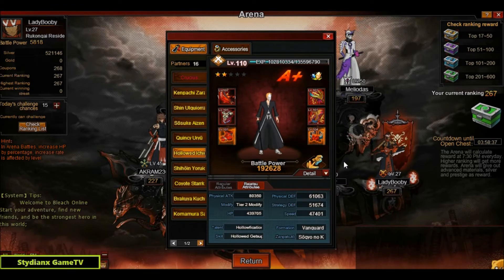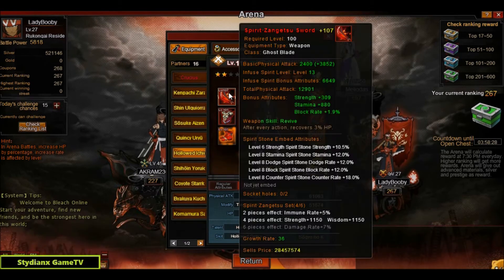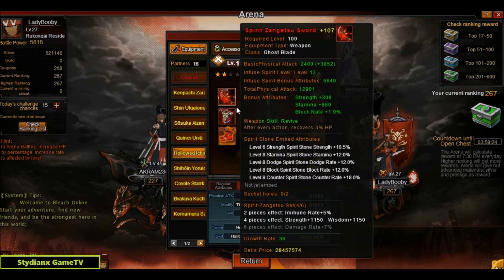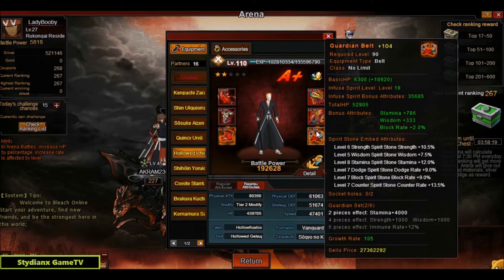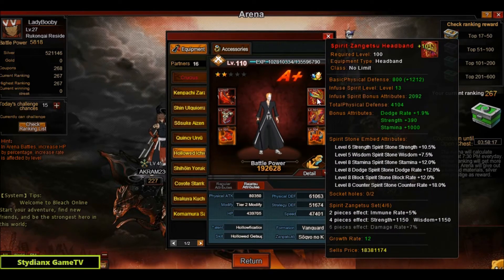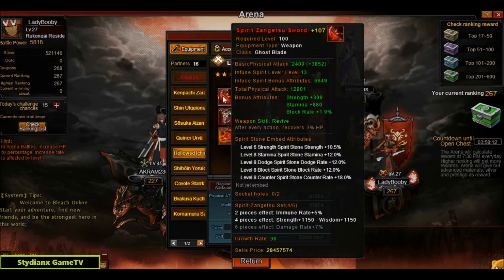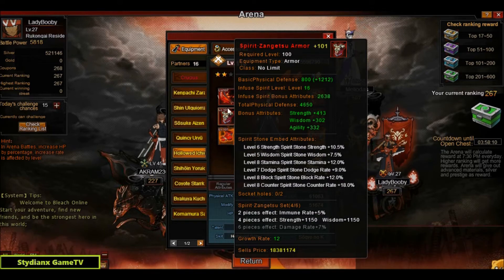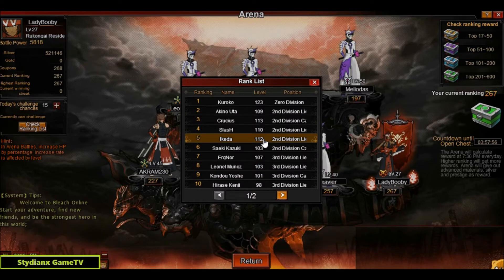For his vanguard, Crucius uses Hollowed Ichigo — by the way, Hollowed Ichigo is one of the best tanks for free-to-play and budget players. BP is 192k and speed is 47k. He's using the level 100 spirit forged Zangetsu set and two pieces of the level 90 Guardian set. Majority of stones is level 8 with some sixes and sevens. That's it for Crucius.